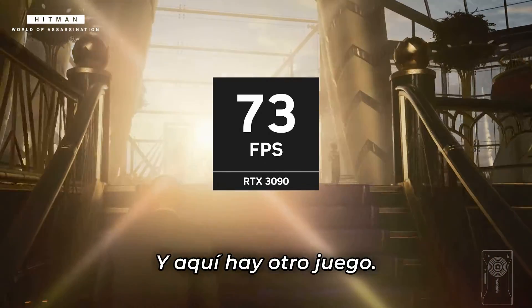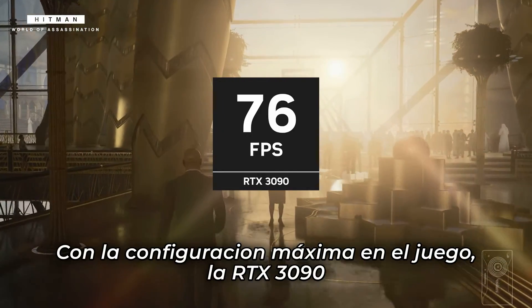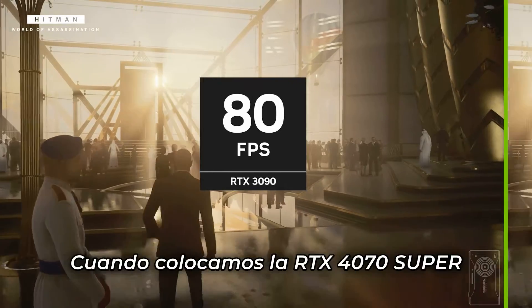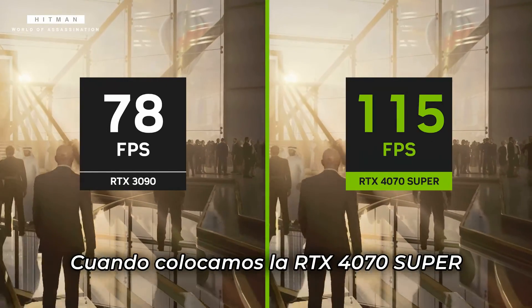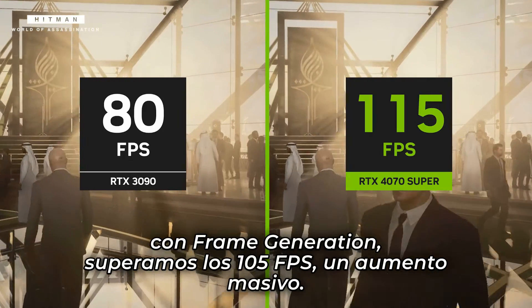And here is another game — this is Hitman World of Assassination. At maximum in-game settings, the RTX 3090 can do 70 frames per second. When we put in the RTX 4070 Super with frame generation, we are over 105 frames per second. A massive increase.